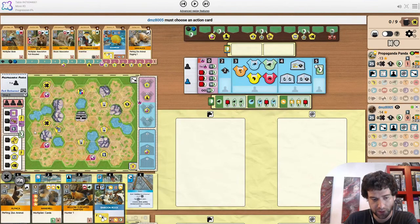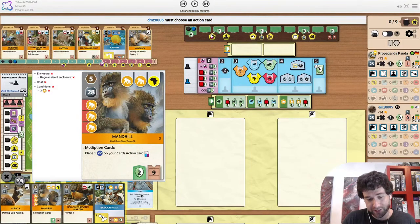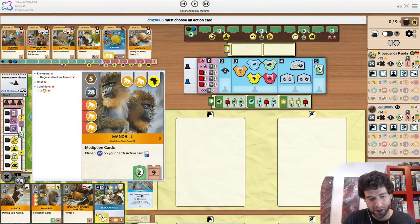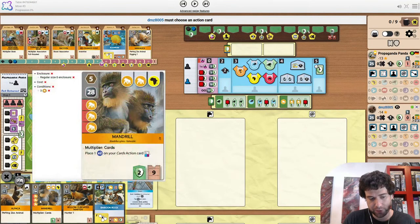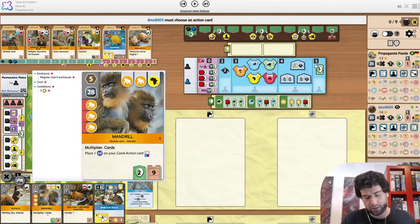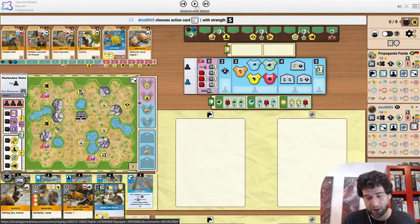Mandrill is expensive but it does give a lot of points. Particularly because of the requirements — this is your key to getting to Primate x5. You need three, it gives you two, you have Primate x5. We don't really care about the multiplier on cards — we mainly care about the double icon it gives. But it does also give decent points for its cost. It's just very hard to play — that's the main reason we don't see it that often.